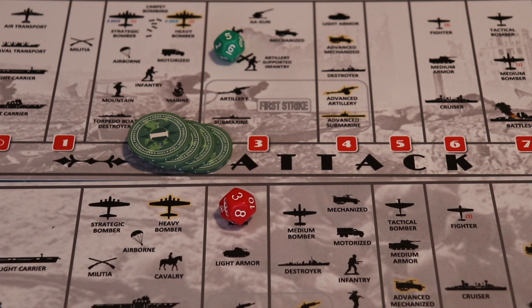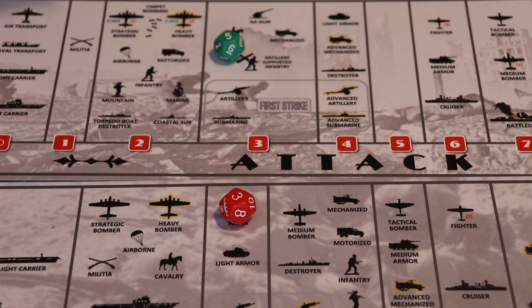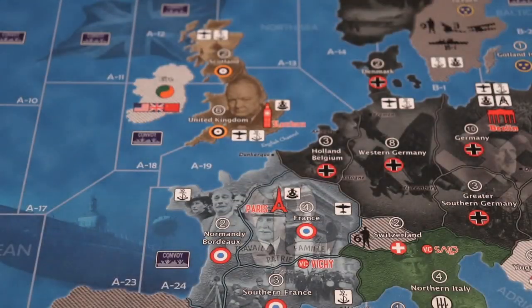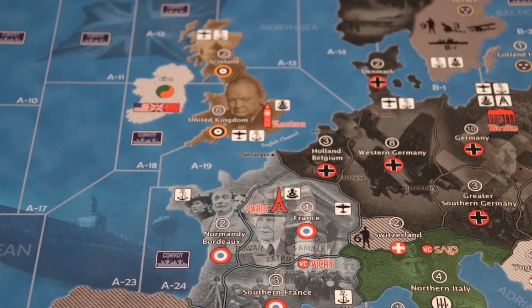Looking at the German build charts, infantry or unit charts, they're four IPCs. Some units in Global War cost different amounts per country — like Japan, their tanks didn't really see much investment, so they actually cost more to build less useful tanks. Moving on from Global War, I really like what they did with the attacking capability and lowering the cost to four IPCs.